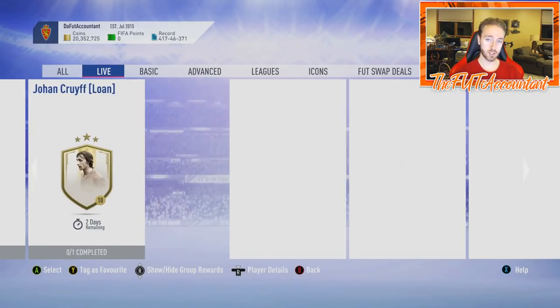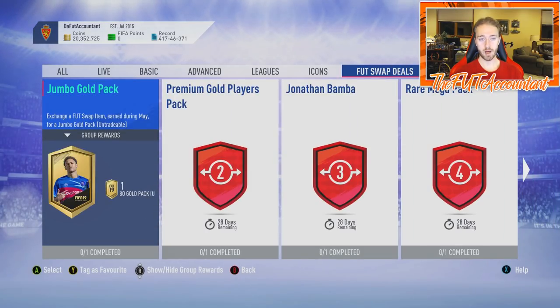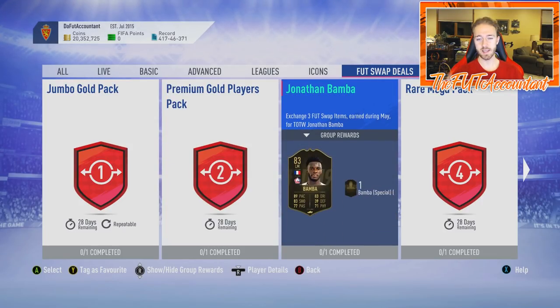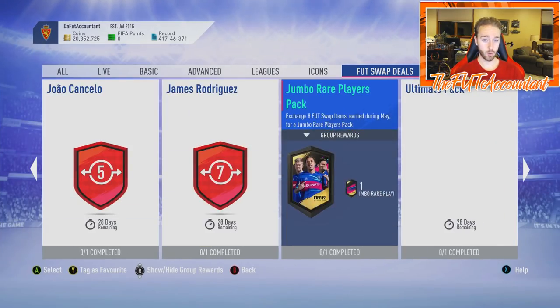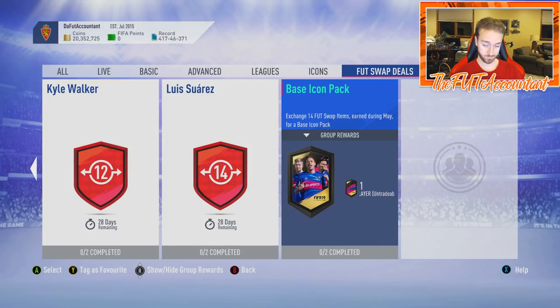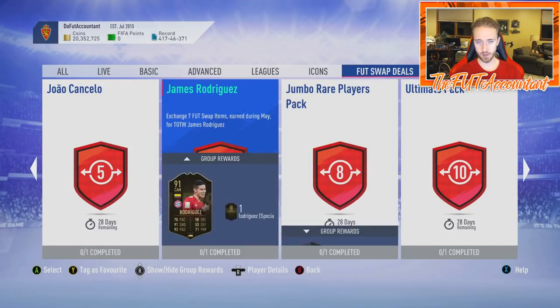We're going to use the Footbin Swap Deals Tracker to look at this. The Foot Swap deals released today — a lot of you know there are some good informs in here, and of course at the back again we have the base icon pack, which I think a lot of people went for last month. I really wonder if people are going to go for that again.